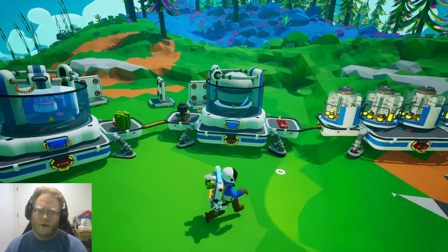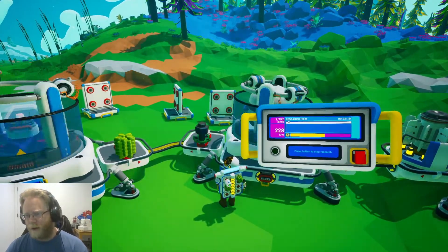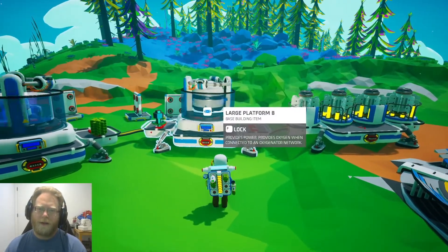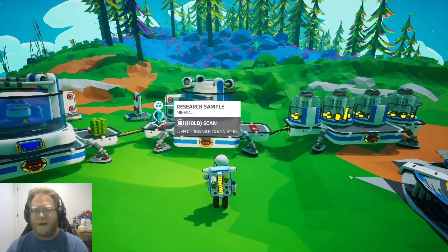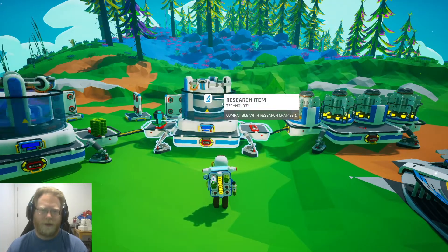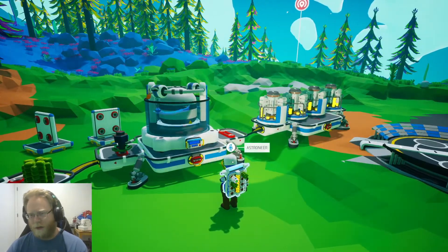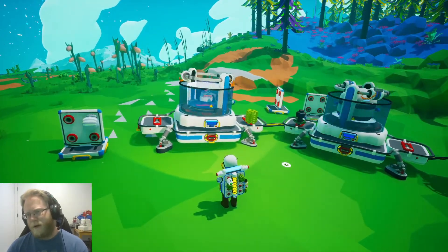Now for the less exciting part — the UI. There's a total of 7000 bytes in this research project and it's counting down. I'm getting 228 bytes per second. Basically, if this machine isn't running you're not going to be gaining any bytes. You can go around the world and directly scan mineral resources, but it feels like you're trading electricity for bytes — you throw a project in, and you're generating electricity and trading that electricity for research. So just keep in mind: if your research station isn't running, you're missing out.